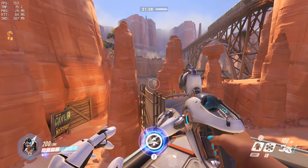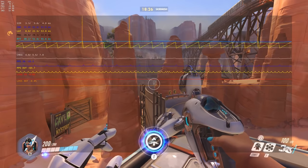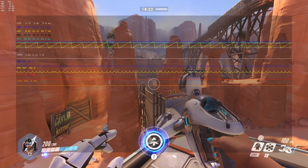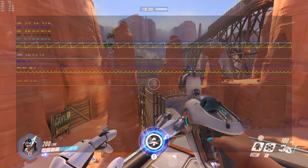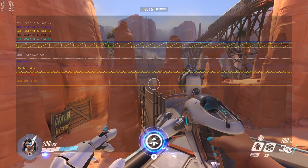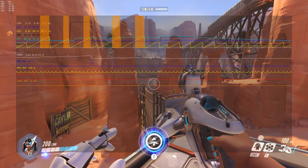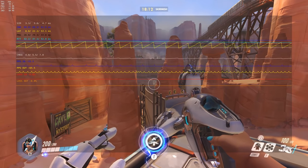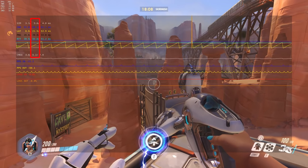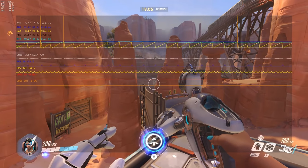When we use Right Shift, Control and End to enable the network graph then we are presented with quite an overwhelming amount of information. When you see a large white bar here then this indicates that it takes your computer way longer than expected to process the data it receives from the server, while a large orange bar means that the latency exceeds the interpolation delay. The numbers you see here are the minimum, average and maximum values for each of these elements.